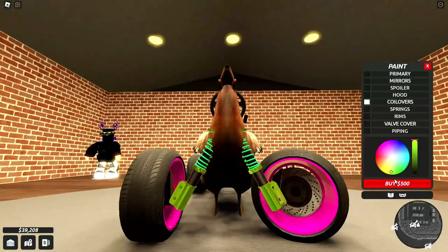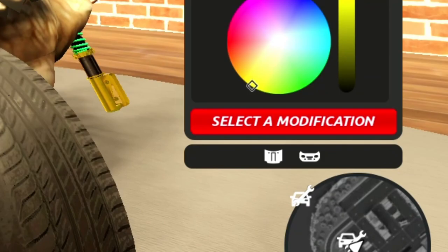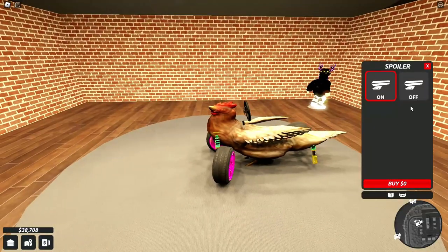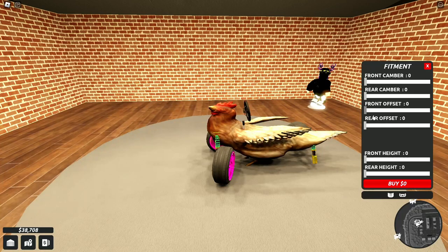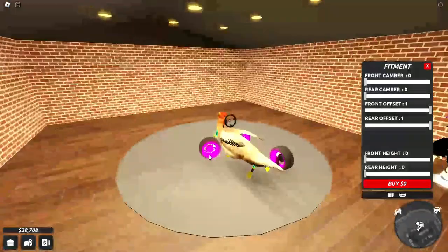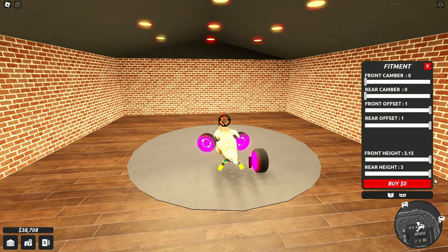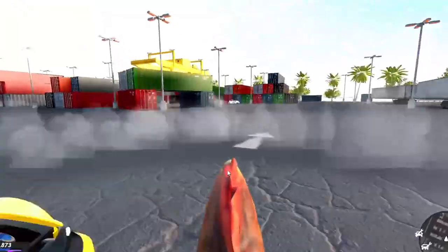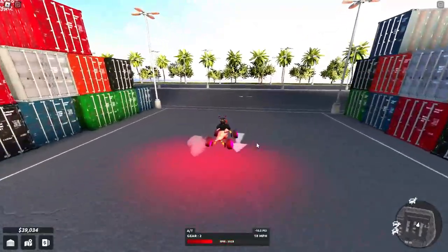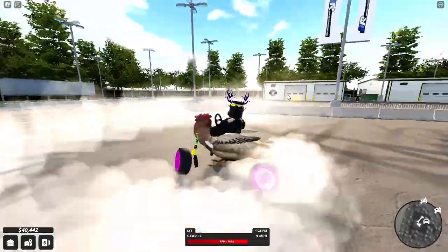The coil overs — let's make them bright yellow. That's actually more of a gold color, but why not — gold is also good, 500 dollars. Can we add a spoiler? No, there's no spoiler option — it would be so funny to have a spoiler on this. The fitment — oh, we can change the offset! Let's make this the goofiest car in the entire game. Max height, and the camber — let's make them very tilted. Look at this thing, it actually drives so much better now with the camber!